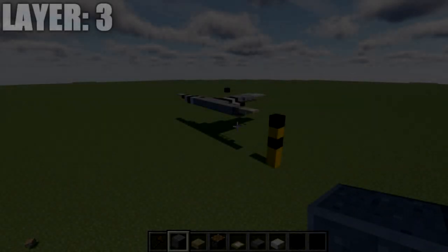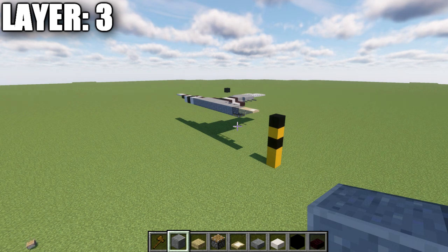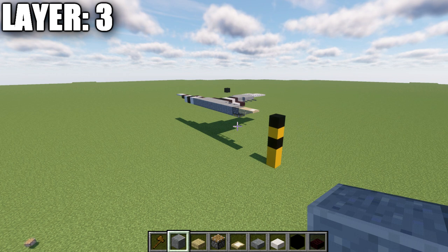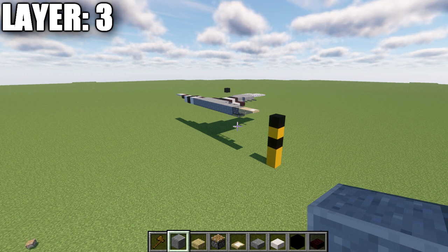Moving into our first layer, we'll be going ahead and beginning with layer number three. We're starting with layer three because layers one and two really just cover the little scoop on the bottom of the aircraft. If you're completely new to my aircraft tutorials, the way I like to structure these tutorials: I like to do half on camera, half off. We're going to be building the entire centerline of the aircraft and then the right side. It would be up to you guys between layers to take what we do on the right side and copy it over to the left side. This aircraft is symmetrical, so what we do on one side will be present on the other side.